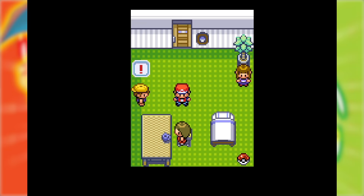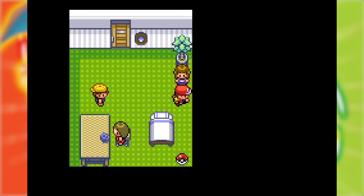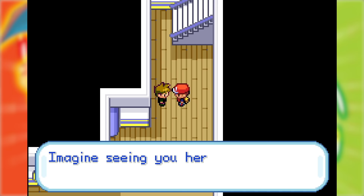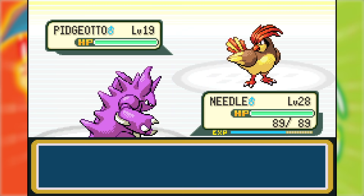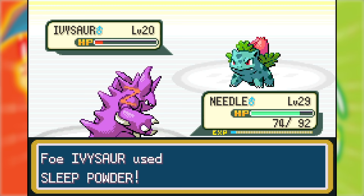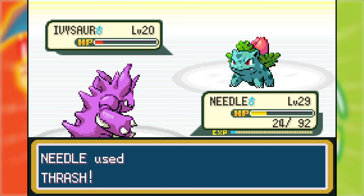After training Needle and Vermin against various trainers around Vermillion and on the SS Anne, and avoiding the workers because fighting Magnemites really sucks, the next event was Pokemon 7 attacking again, this time on a boat. Since I'd only been training Needle and Vermin, they were much higher level than my rival's team, making the battle easier. All his Pokemon went down easily except Ivysaur, who decided to Sleep Powder again — that stupid flowering frog. It nearly KO'd Needle, but once I woke up I won the battle.